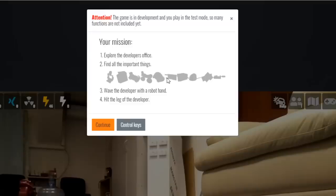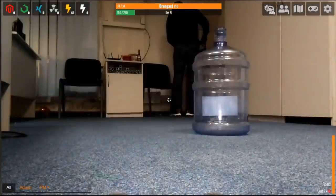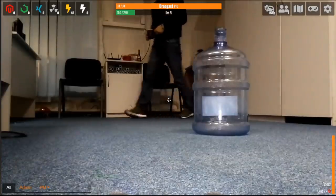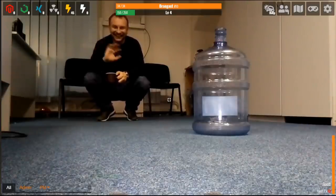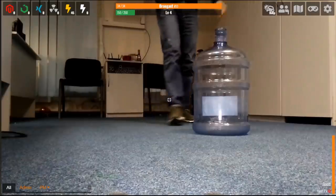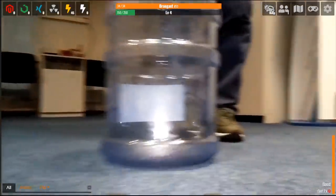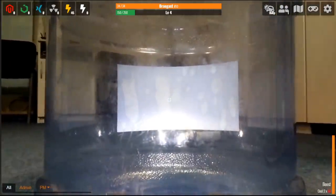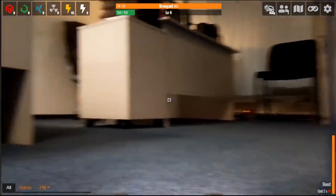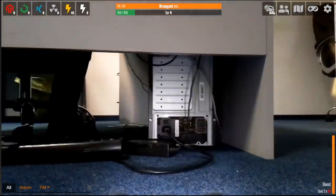It says 'explore the developer's office, find all the important things.' That's kind of fun — we're on a scavenger hunt. 'Wave at the developer with the robot hand and hit the leg of the developer.' Please tell me the developer is still here. And here we are in the developer's office. Hello! I'm literally playing with one of the developers of the game in his office right now. Oh my god, I can go under the desk?